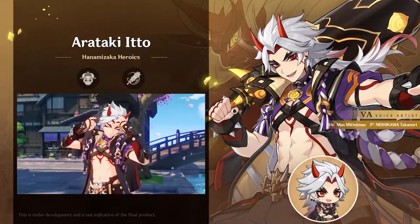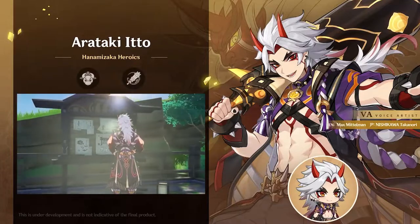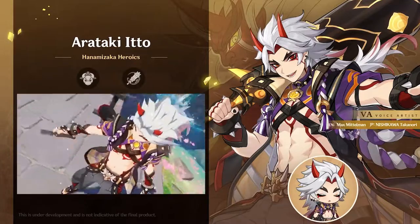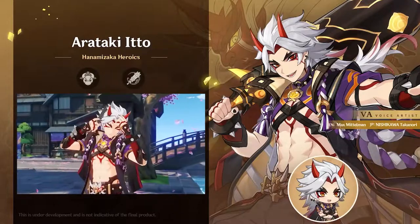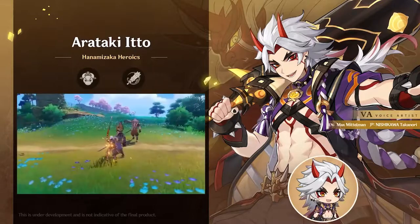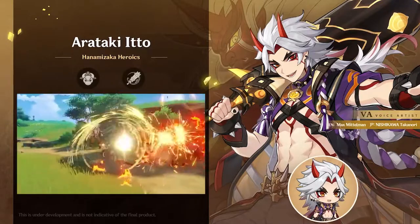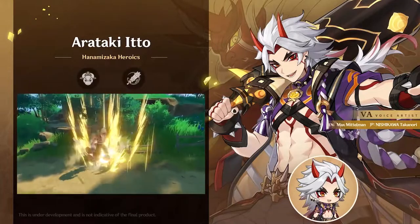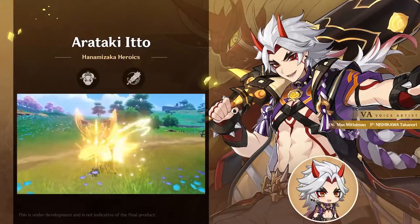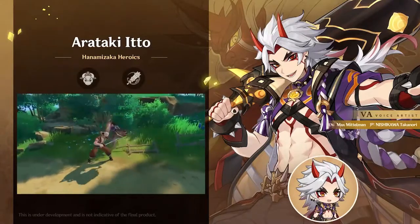When using your charged attack, you will use your Superlative Superstrength stacks, allowing you to deal damage without spending any stamina. Each slash uses one stack, and his final attack hits especially large compared to the regular ones. When Arataki Itto has no stacks available, he performs a normal slash as his charged attack.